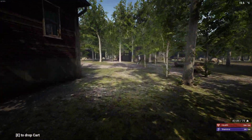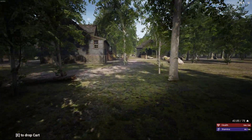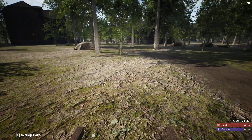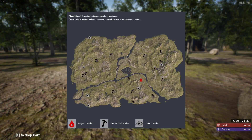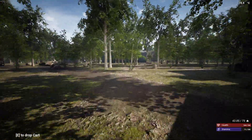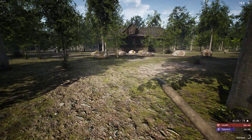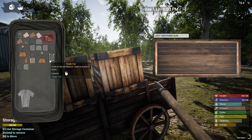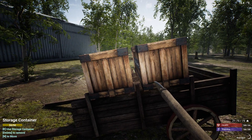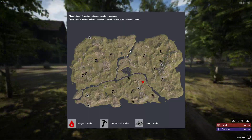It looks like I think I might have gotten everything. We're very close to the end. I'm going to drop this over here kind of where we started — I should be able to find it. Let's get rid of everything here. Put items into the containers and keep some stuff with me. Alright, let's go back and do our final run to see if we missed any buildings.